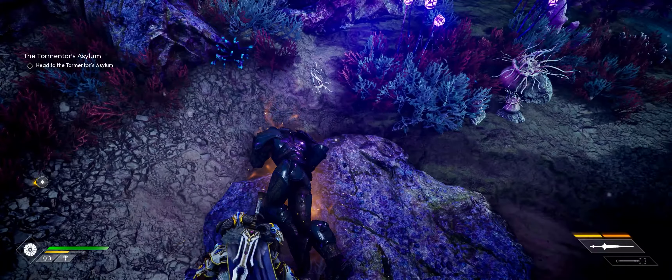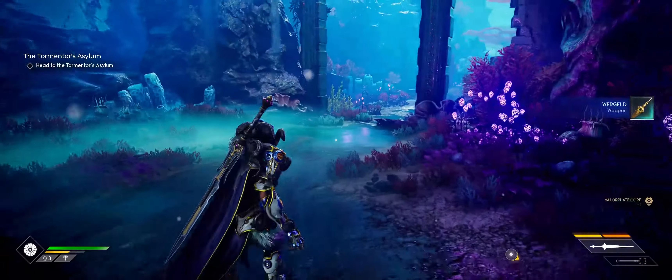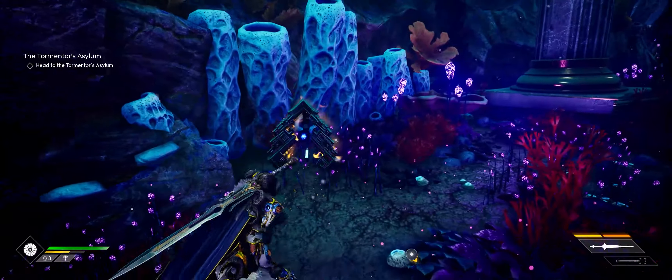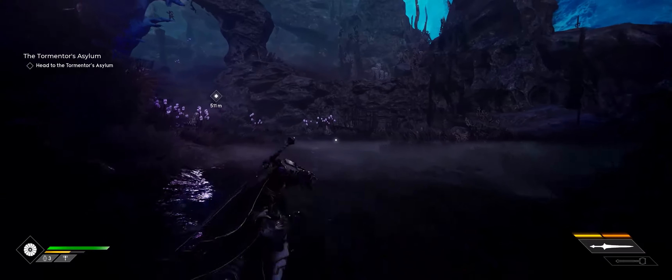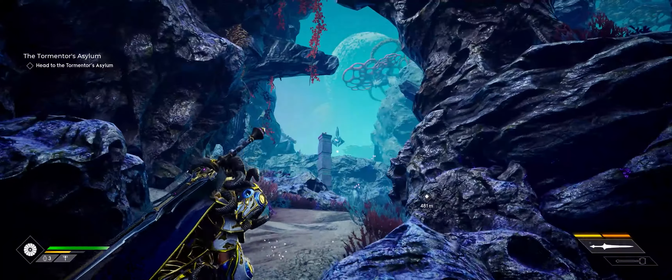When you arrive in the Water Realm, finding the Crystalline Tear works the same way as the Infused Jasper. It will show up with a yellow-orange light on your spirit vision and you just run up to it and interact with it to pick it up. You'll get five from each node, so you'll need ten nodes to create the Valor Plate you wish to get.